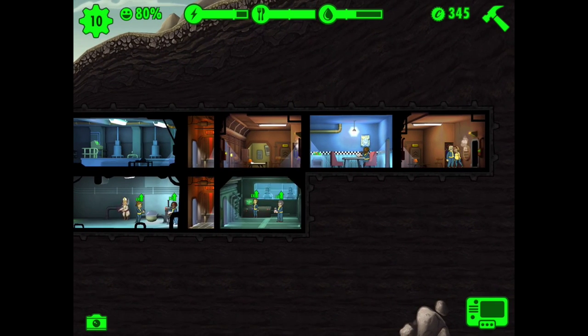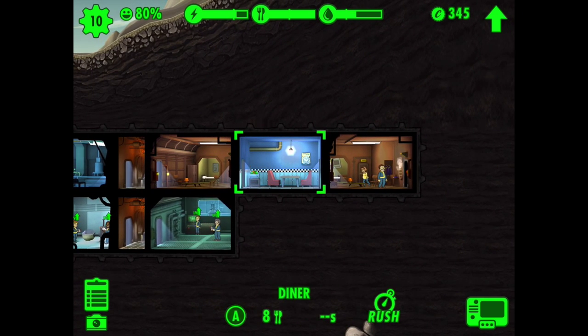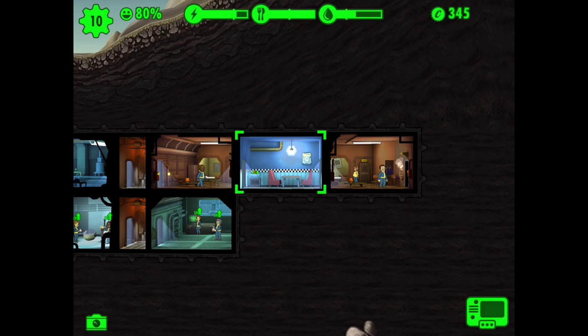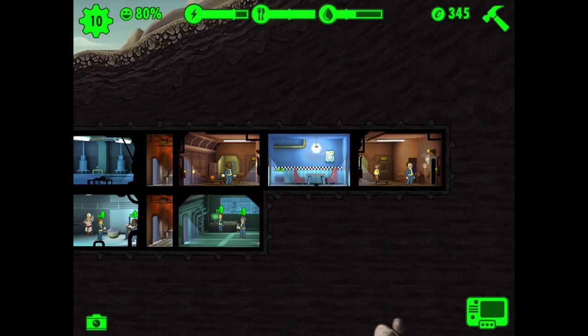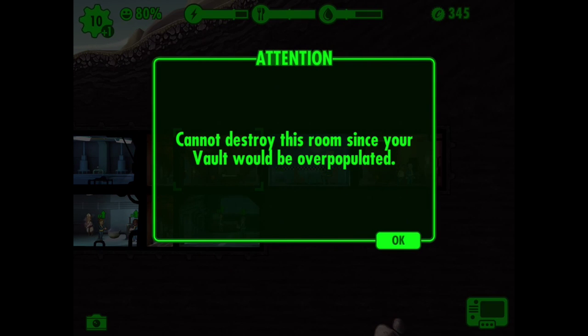This lady is pregnant. I'm gonna move this guy in here. I was going to destroy the cafeteria but you can't destroy it because it's connected with two rooms. So can I destroy this? What I want to do basically is move the living quarters over there so they join up. Destroy — cannot destroy it.